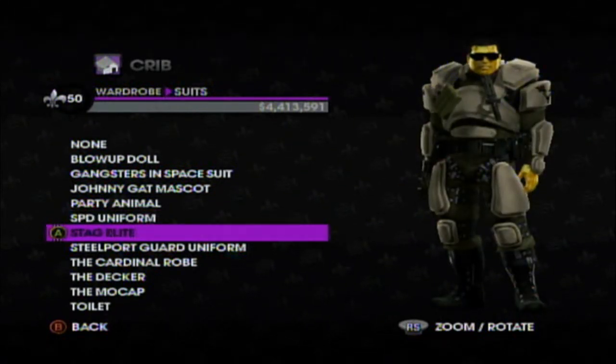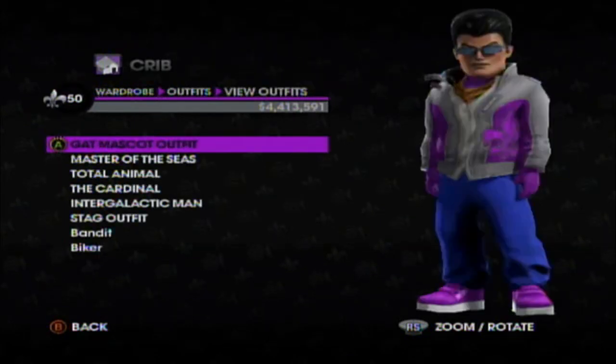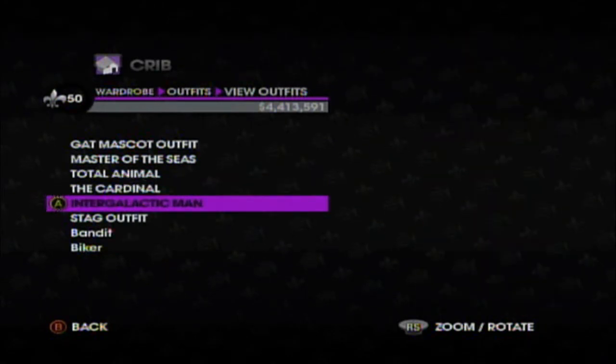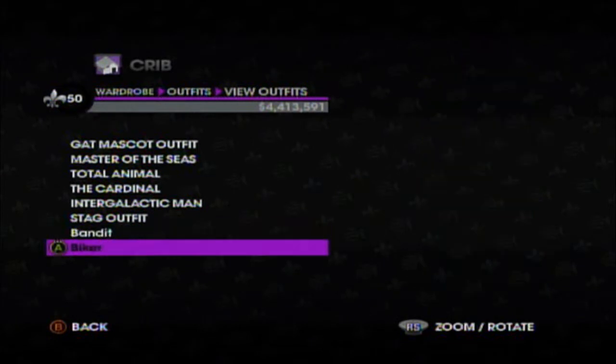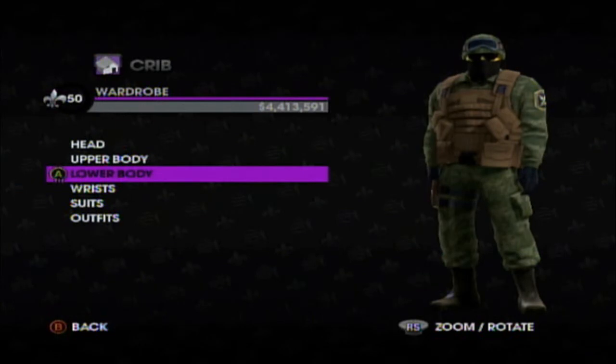I like to trade between the policeman outfits. You'll notice my skin is gold — I forgot to put it in the video, but if you go to the plastic surgeon you can change the color of your skin. Now I look like the Six Million Dollar Man. In outfits you can create your own — I don't know why I made those, probably one of the first times I played.